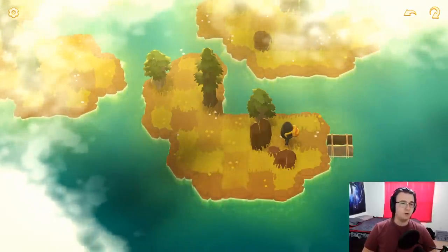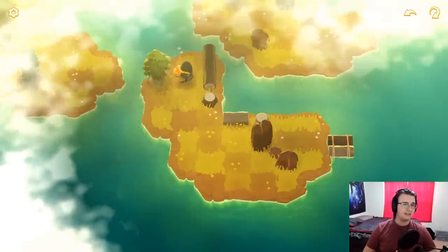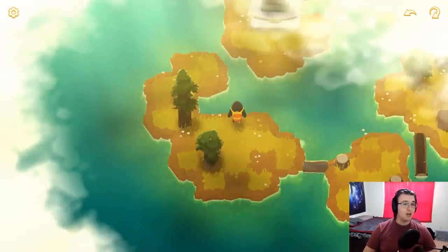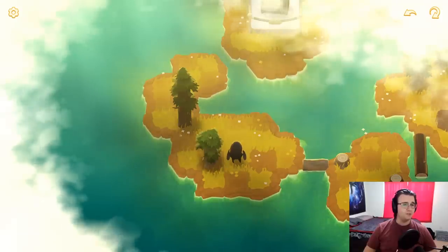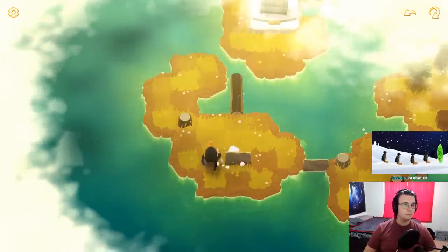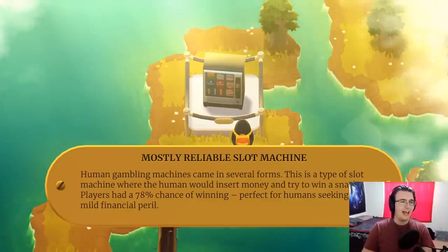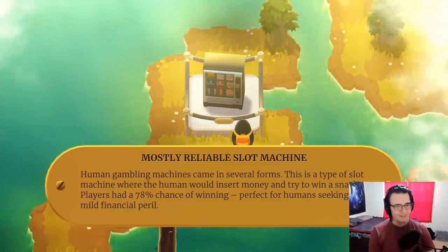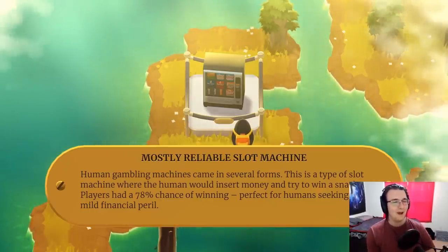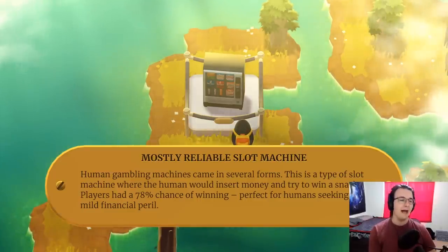These lands definitely seem harder than the earlier ones. We're dealing with a larger amount of space, larger amount of logs. I take this, push this in the water. I'm going to go this way and check out whatever the hell that is. Mostly reliable slot machine. Human gambling machines came in several forms. This is a type of slot machine where the human would insert money and try to win a snack. Players had a 78% chance of winning — perfect for humans seeking mild financial peril.